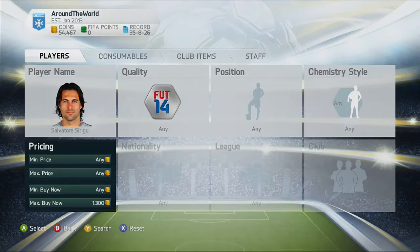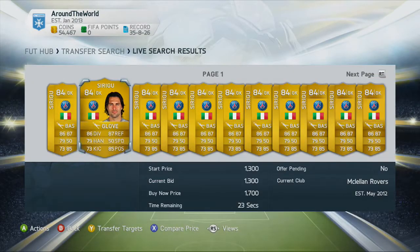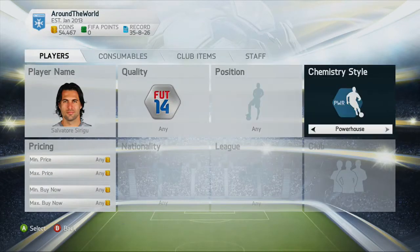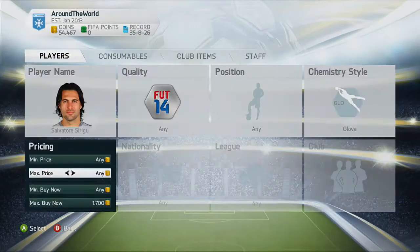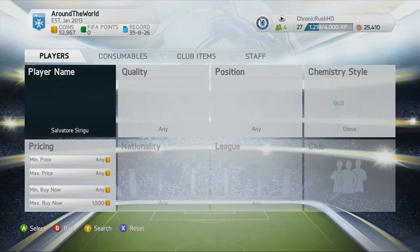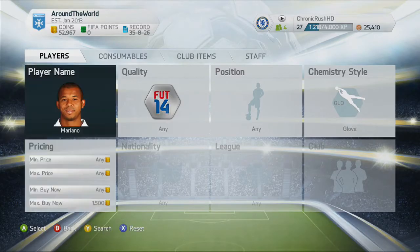I was quite excited about this squad because they've got some very good cheap players in. We're going to start off with a goalkeeper under the name of Sirigu, the PSG keeper — fairly solid keeper and goes for about 1,400 coins. I was looking for him in the glove chemistry style. I just go and pick up a basic normal one for 1,500 coins there for an 84-rated keeper. Very solid keeper with the glove chemistry style as well.